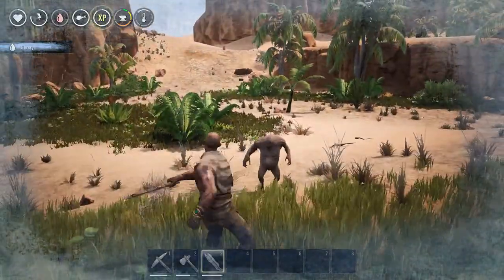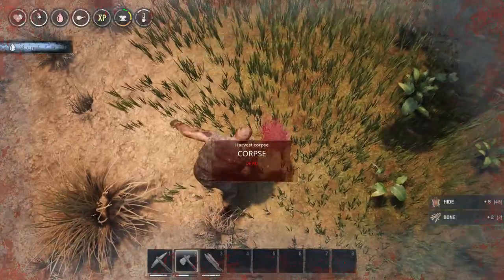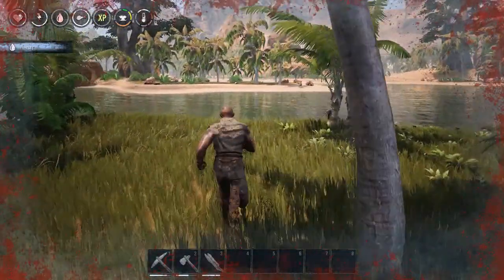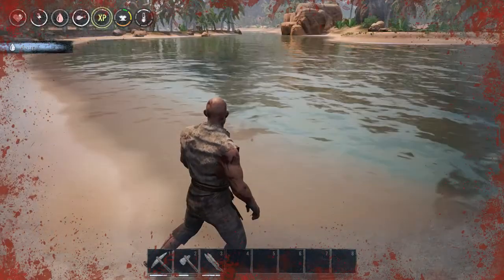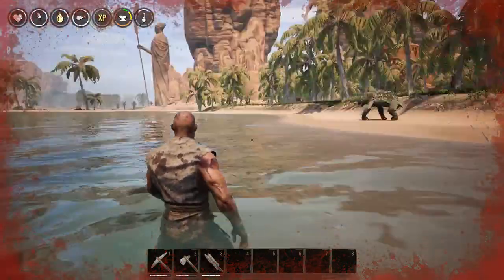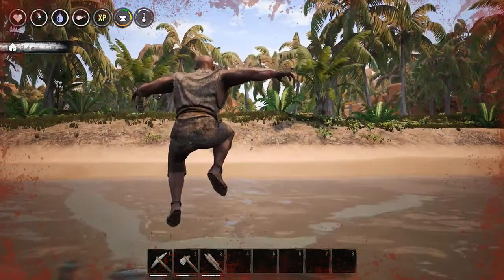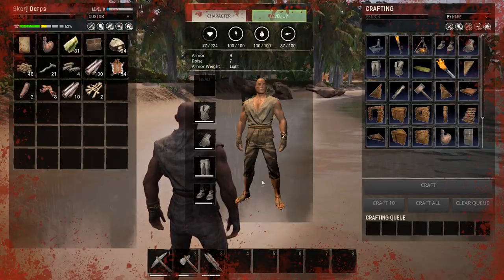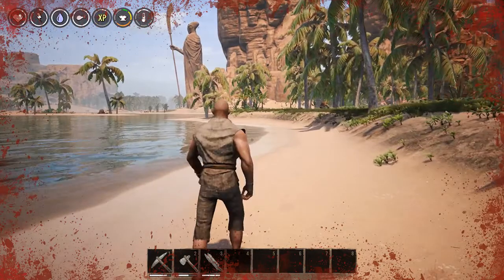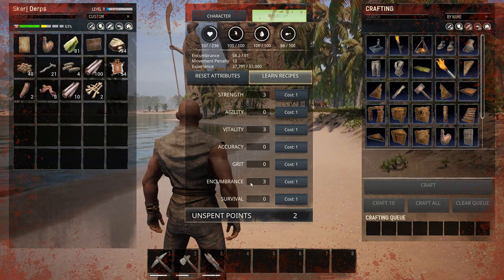Kind of dead here. Run! Alright, there we go - that washed the blood off of me. Our stuff isn't that damaged actually. I can level up, I should probably do that. Let's see - vitality, strength, encumbrance, accuracy. Let's get some better ranged weapons going.